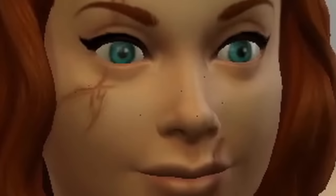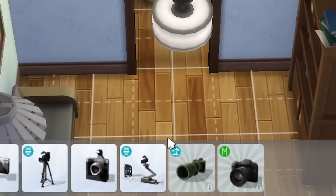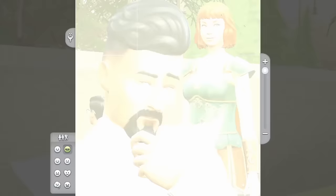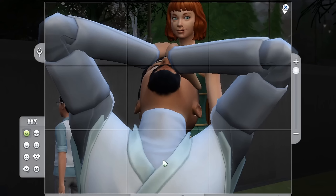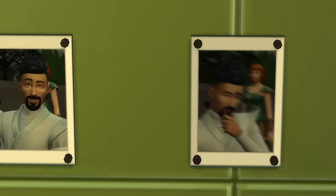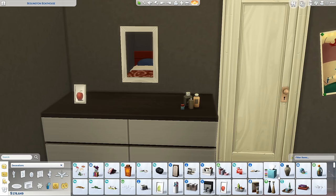Do you want to build relationships really quickly without putting in any actual work? All you have to do is buy a camera and then take lots of pictures of the sim you're trying to be friends with. Got me on those cheekbones. And look, we're good friends now. And we've got tons of beautiful pictures as well — a masterpiece.